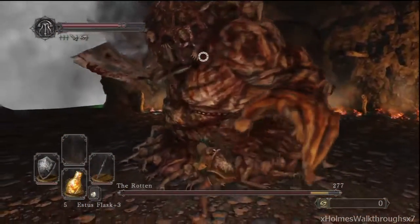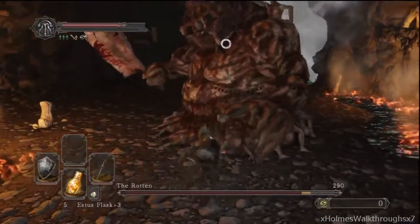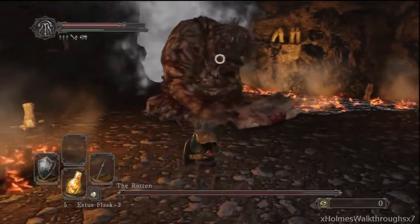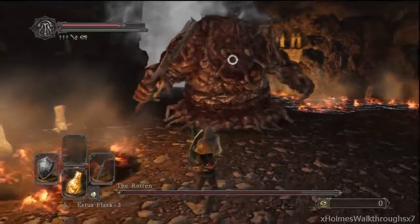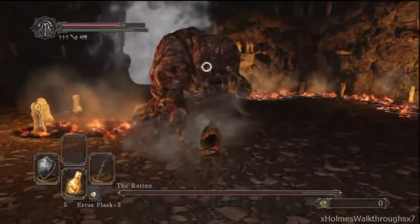Right off the bat you can see he did a three-chop attack — three chops — and you can dodge it by rolling towards the side or rolling backwards. You can get one hit in after that. He has a right swing and then a left swing, and you can dodge those by rolling backwards too.